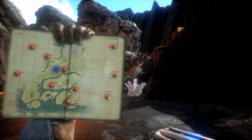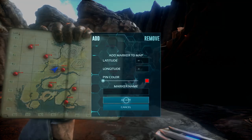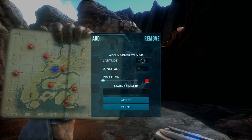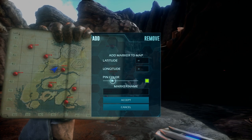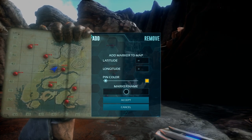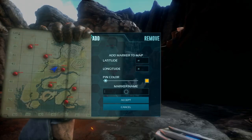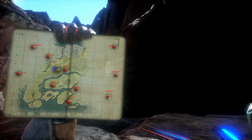The final tip is for the map. Open the map with the minus key — you'll see map markers, which are really useful. Press Y while the map is open to add a marker. It will automatically load your current coordinates, and you can select a pin color and give the marker a name. I use this for tracking artifacts and resource locations like metal, obsidian, and crystal.